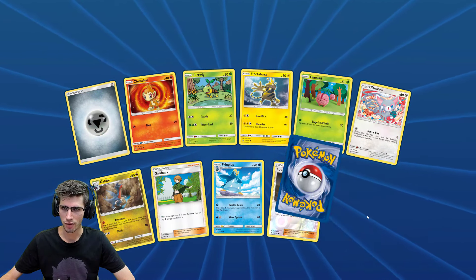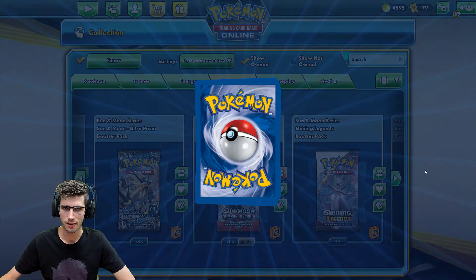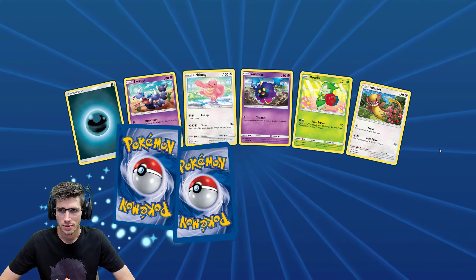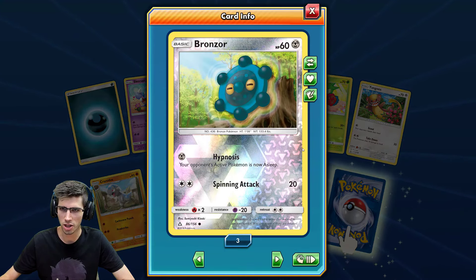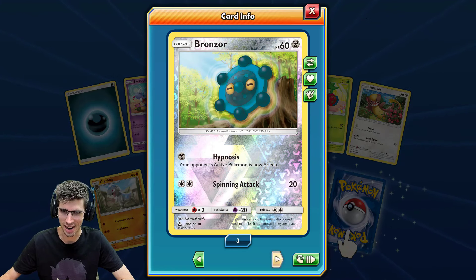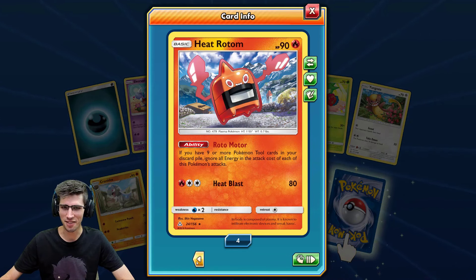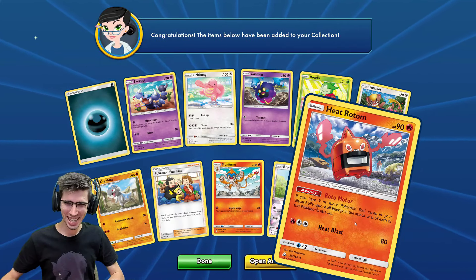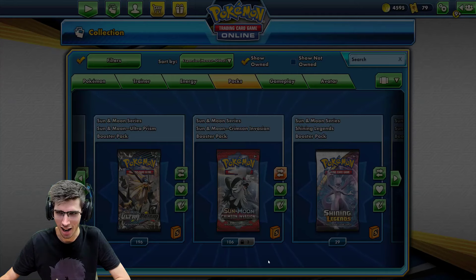So we have a Looker Reverse Holo and a Salazzle regular rare. Bronze Orb Reverse Holo — I believe if you click this little arrow you go straight to the rare. Boom — Heat Rotom, and it hasn't even clicked over yet! Wait, there we go. Bugging it out 100% — that's cheating, 100% cheating.